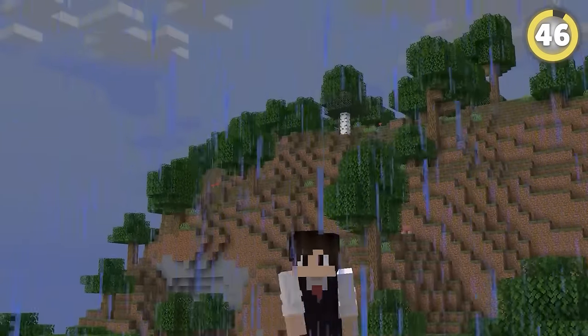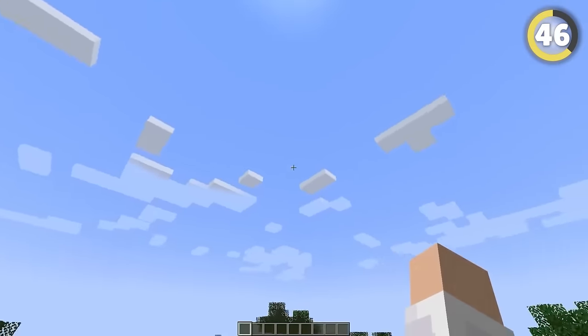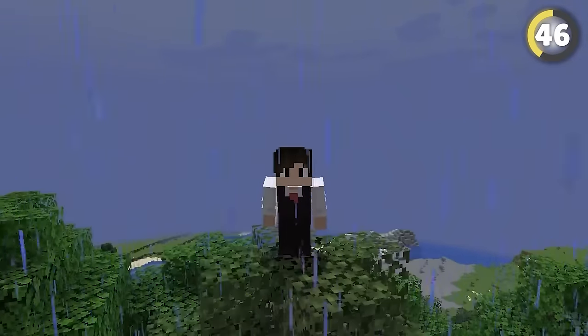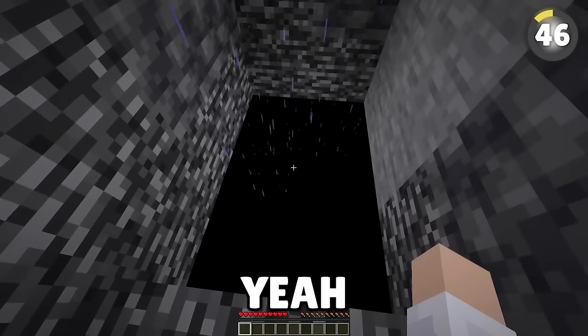If you thought rain comes from clouds, you're a noob. Above the first set of clouds you see is another set of clouds that you can't see. According to Notch, this gray area is actually where the rain really comes from. What's even weirder is that the rain falls one block into the void layer.